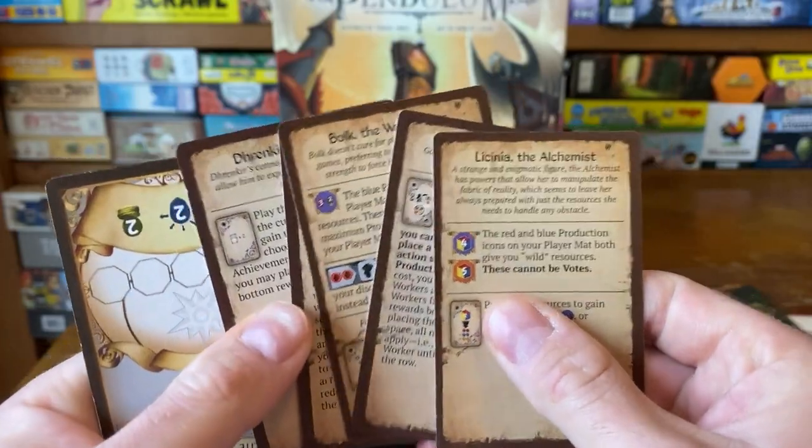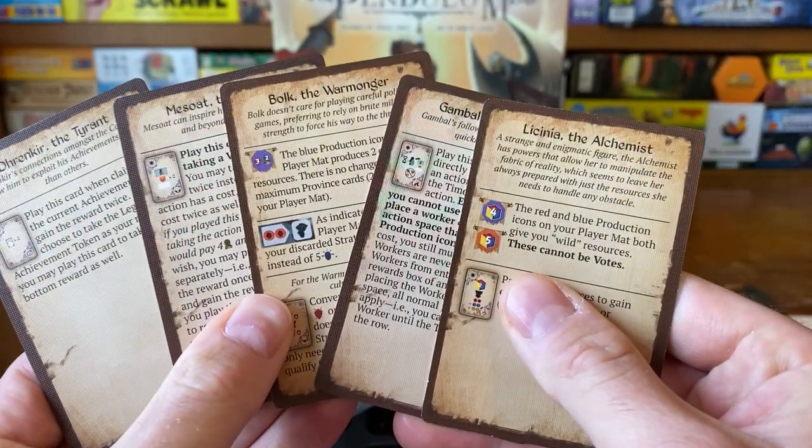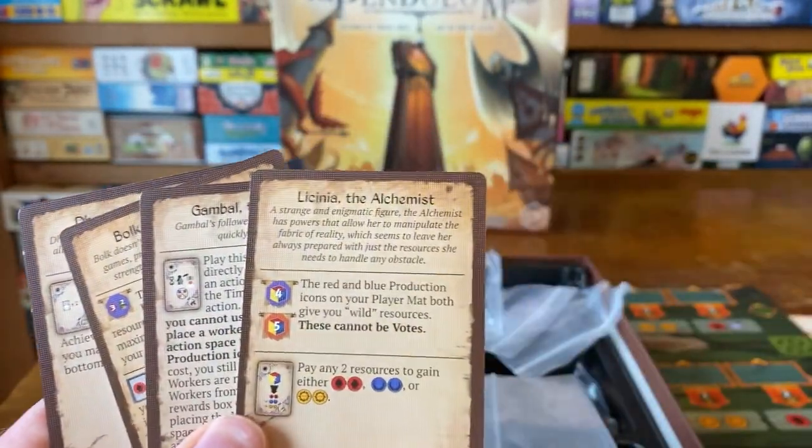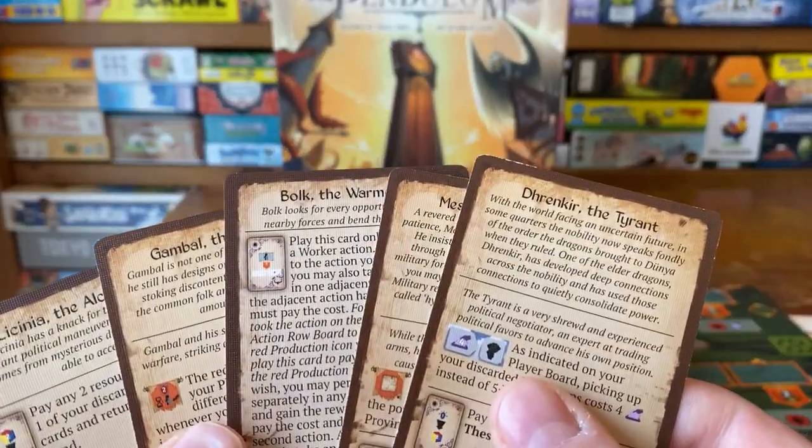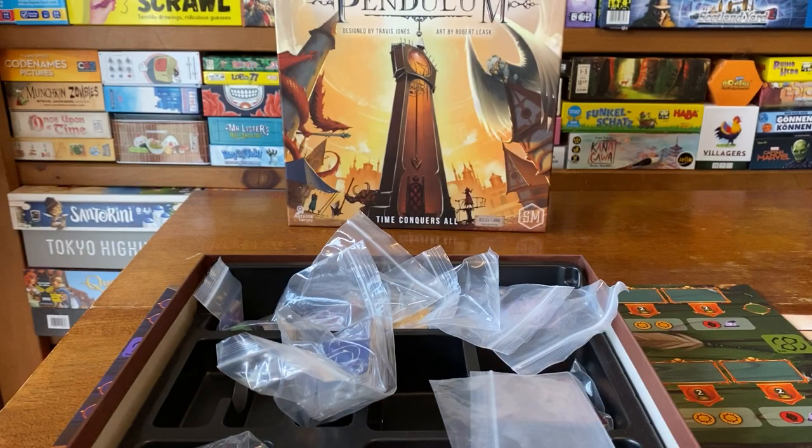With the advanced player mats, each character comes with a card that explains their powers in a bit more story and flavor. It's pretty simple on the card itself, but it's a nice addition. I'd advise trying the advanced mats by game three at the latest - definitely possible by game two. It doesn't add much complexity but adds a lot more to the game.